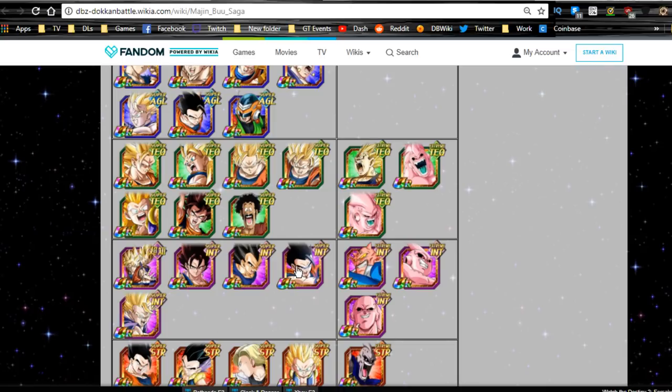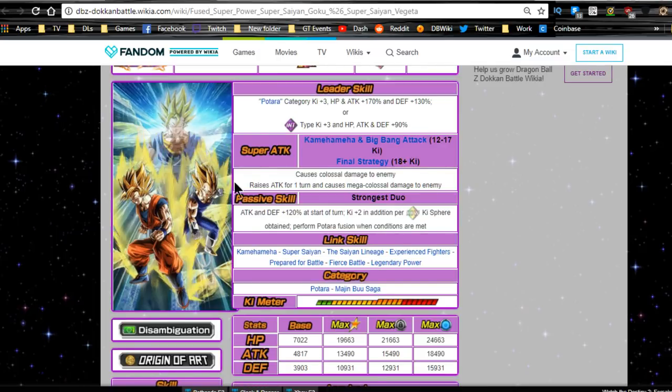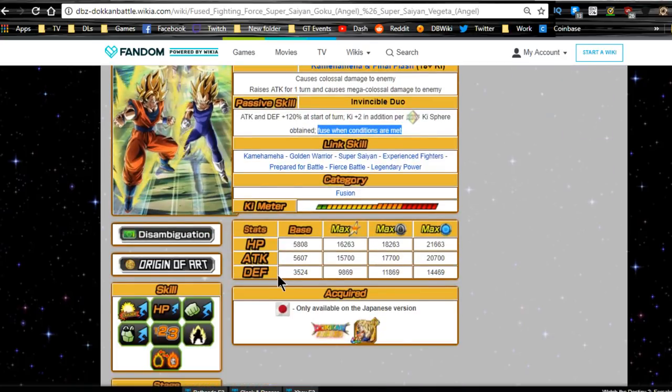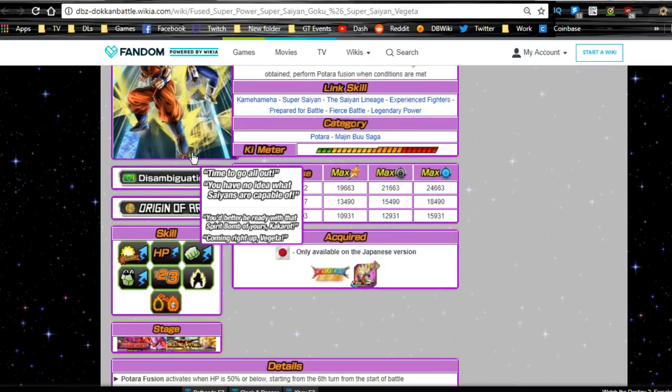Some other Intelligence units haven't gotten an Extreme Z-Awakening yet, and a couple are low-tier nuker units — basically B-tier or lower. So the Intelligence version is really going to be filling the gap on the Majin Buu category for Intelligence type.